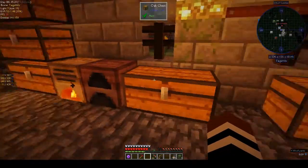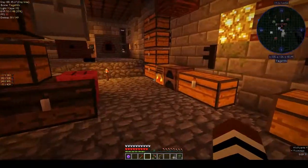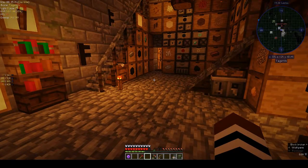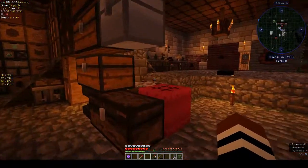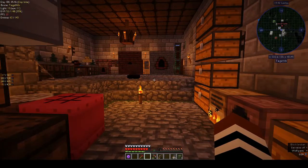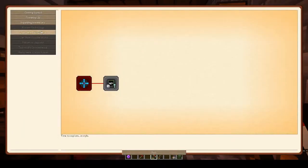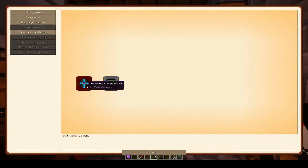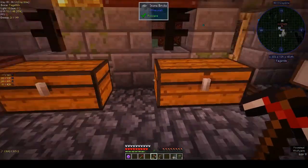Hi, this is Shane and welcome back to this week's episode of Autonaton. Today I thought let's do something a bit different because the last couple of episodes we've been slogging away with Woot and building that mob farm. We need something light-hearted today, so we're going to make an airship that is part of one of the quests. It's not that hard, you don't need a lot, so let's have a look.